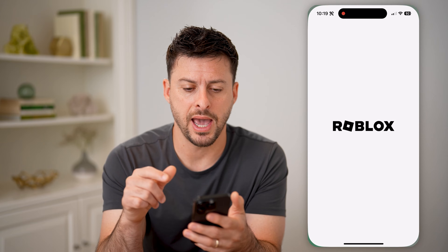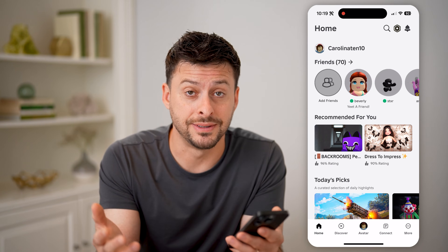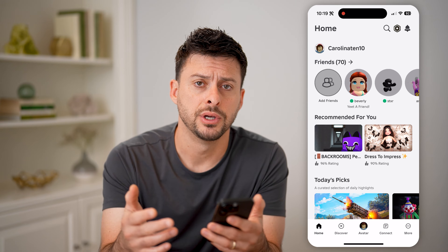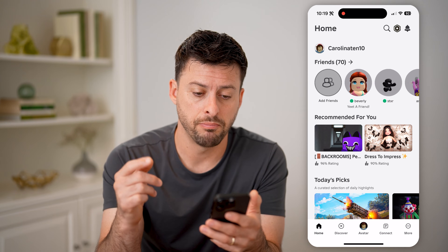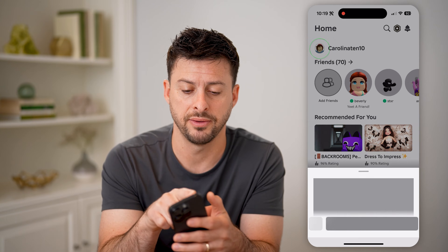Now let's open up the Roblox app. If you created one, two, or a dozen private servers, you can always find them by going first to your profile. So let me tap on my profile icon at the top left.